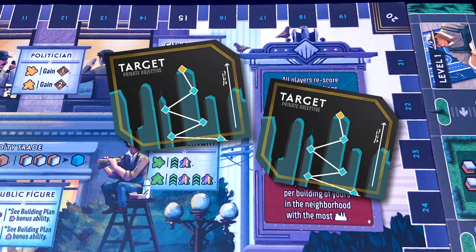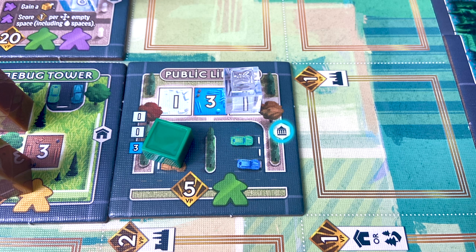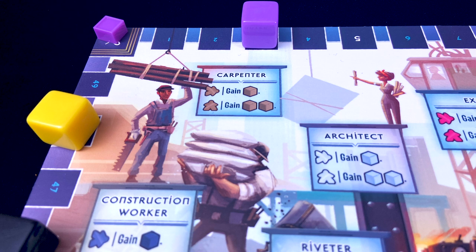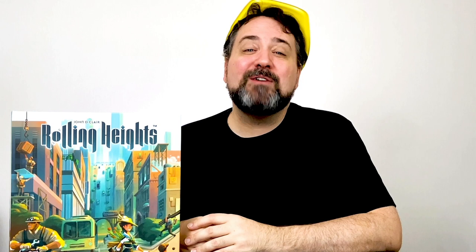Next, you've been holding two personal target tiles since the beginning of the game — now you choose one and score it. One example gets you three points per completed government building orthogonally adjacent to any of your completed parks; the parks have to be yours but the government buildings don't, so you can piggyback an opponent's planning. Another gets you one point per completed building you own that's orthogonally adjacent to water. Anytime your score marker passes 50 points, throw a cap of your colour on that space as a reminder to add 50 to your score. You also get one point at the end for each wild token you've held onto. Whoever has the most points wins; ties go to whoever has the most meeples, and if still tied, all tied players share the victory.